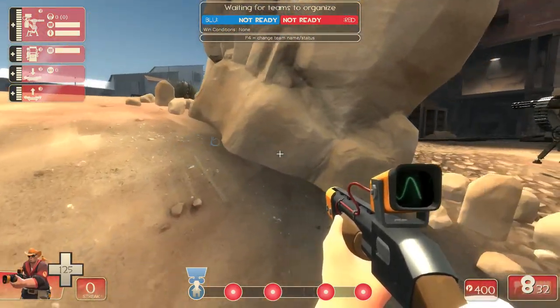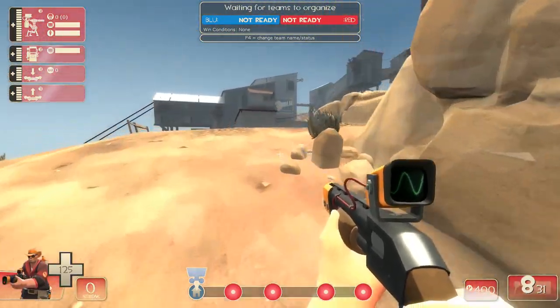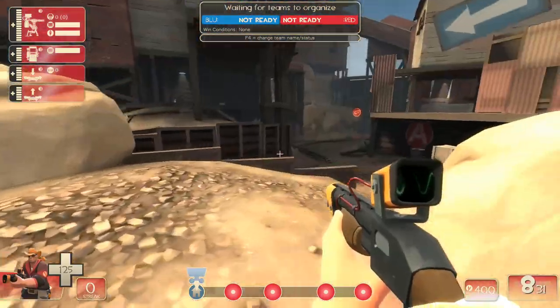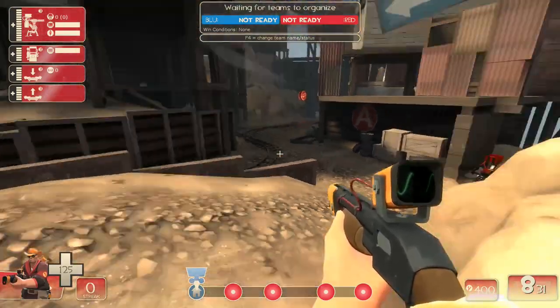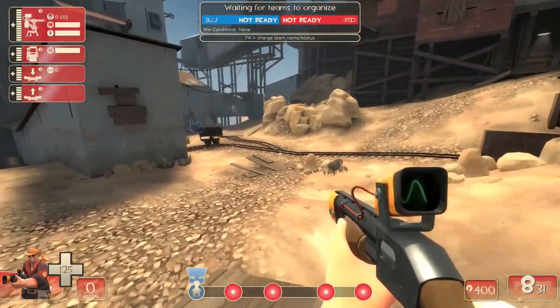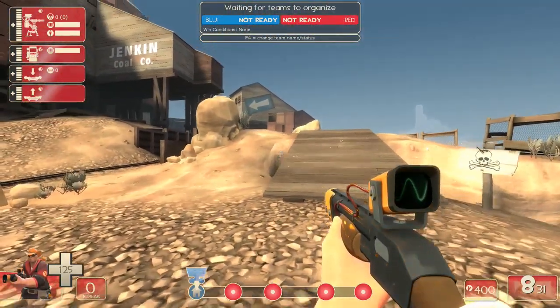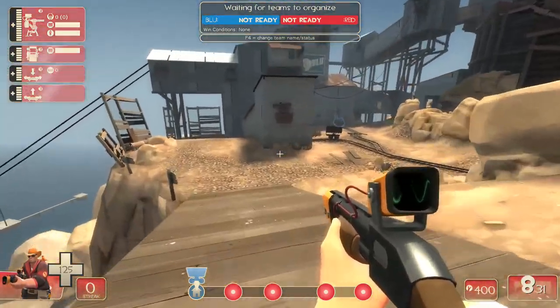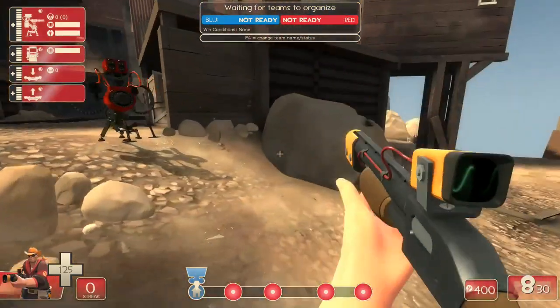Teleporter and dispenser stay back there generally. You can move the dispenser to somewhere like here so your teammates have somewhere to get healed up and you've got somewhere to get metal. From here, if you've got this hold locked down and your team's pushing up, you can always bring the gun up and move it to somewhere like there.